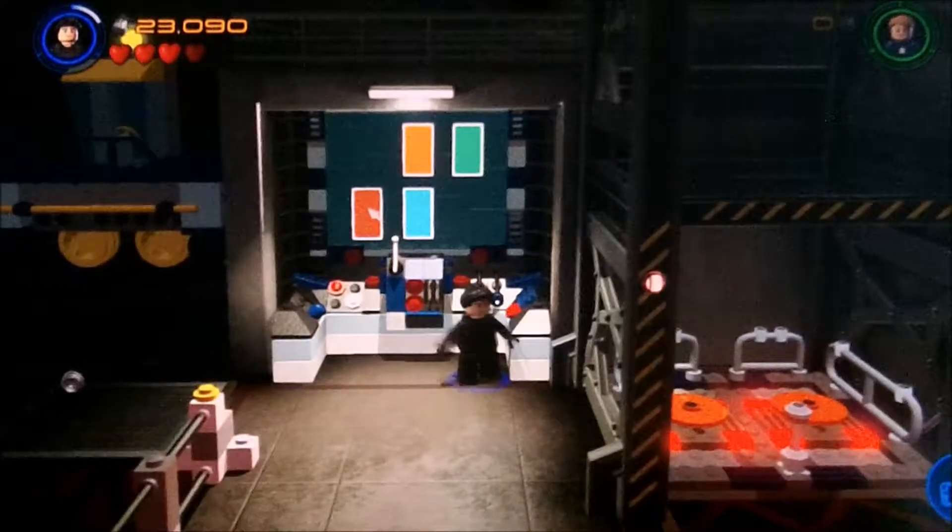Looks like boxes of Captain America stuff — from someone who's a fan of him or something. Let's turn into Captain America and then it'll activate the other switch on the other side. Then we'll use Falcon to fly up there. Obviously he doesn't know his real name because he's been brainwashed by Hydra.